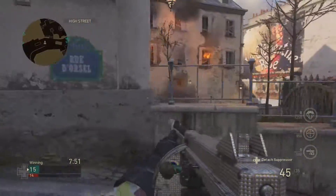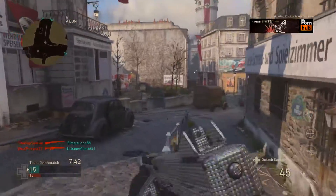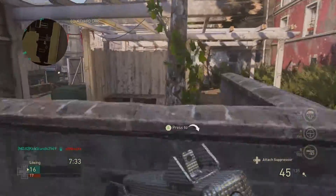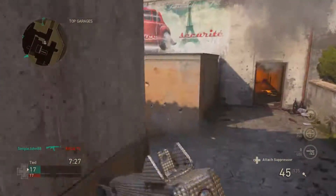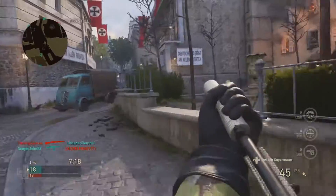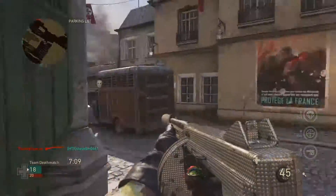The Tommy Gun has 30 rounds per magazine, 45 with extended mag, and 909 RPMs — that's how fast it shoots. With rapid fire it reaches 967 RPMs. For fire rate ranking: the STEN is first with around 1000 RPMs, the Tommy Gun second at 909, the PPSh at 722, the Type 100 at 625, and the Grease Gun at 545 RPMs — the slowest shooting SMG in the game.